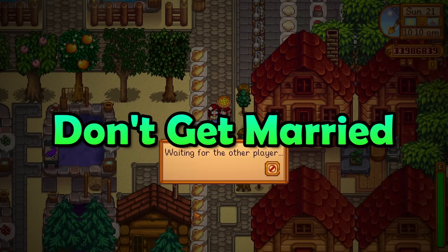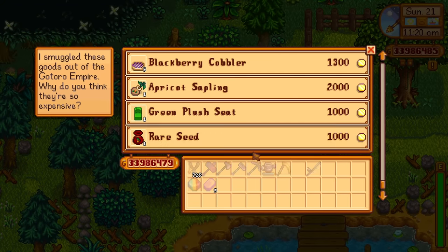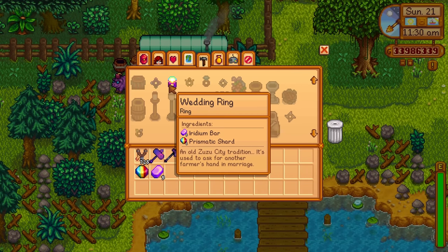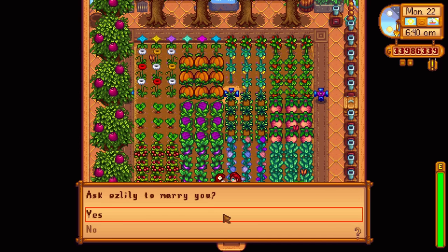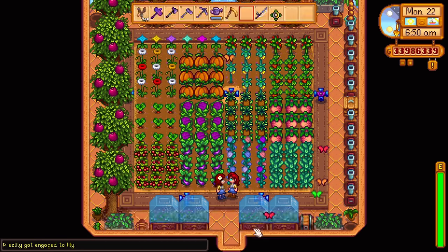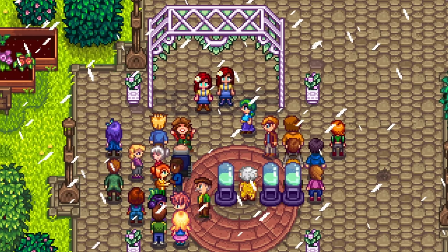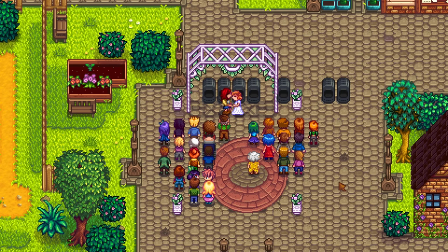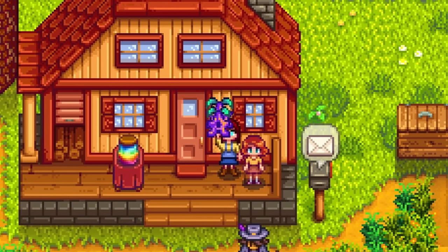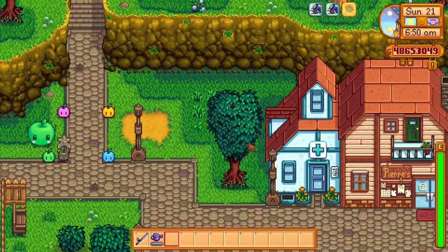Do you play Stardew Valley with a friend or a significant other? Well, if you do, then this tip is for you: do not marry your co-op partner. This might sound absolutely horrible, and it is. But marrying your co-op partner will limit you in Stardew Valley. If you marry one of the Stardew Valley marriage candidates, you will be able to get a star drop when you get them to 12 hearts. Unfortunately, there is no special prize for marrying someone in co-op, so you will forever have less maximum energy than you otherwise would. What you could do instead is marry someone, get the star drop, and divorce them for your true love.